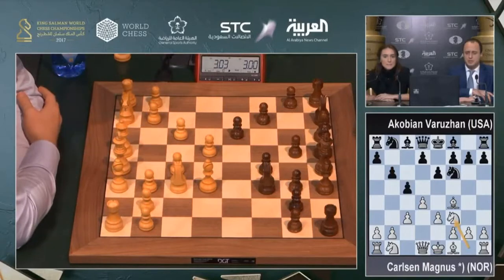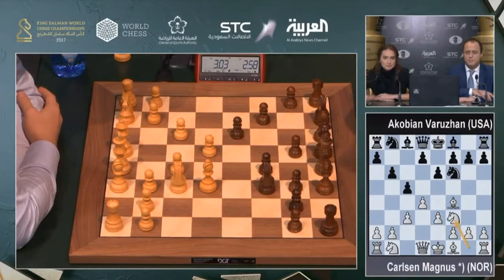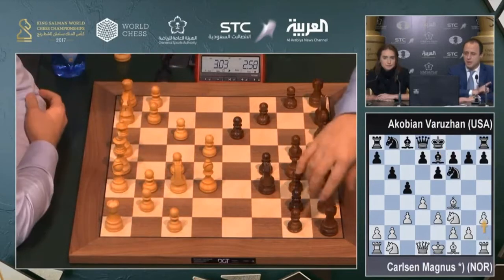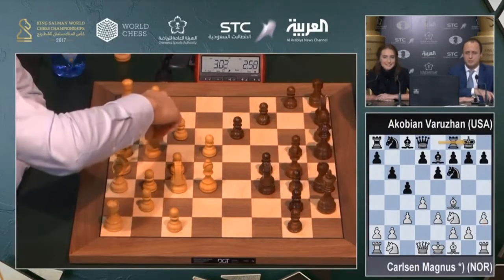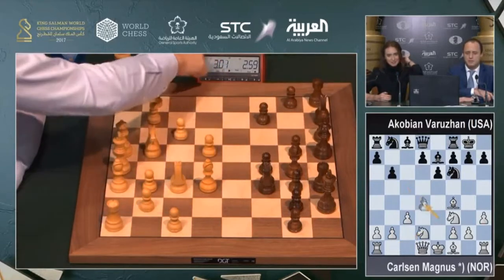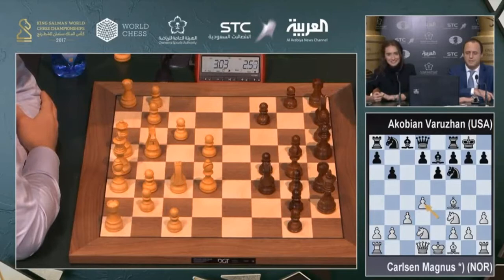c3 is kind of an automatic move. b6, knight goes to f3, bishop e7, h3. So he mines his bishop — he wants bishop h2 if knight goes to h5. I have a feeling like in the previous game he forgot to play h3 first and then the rest of what he did.